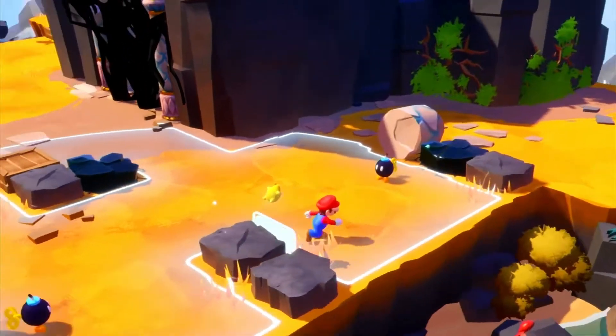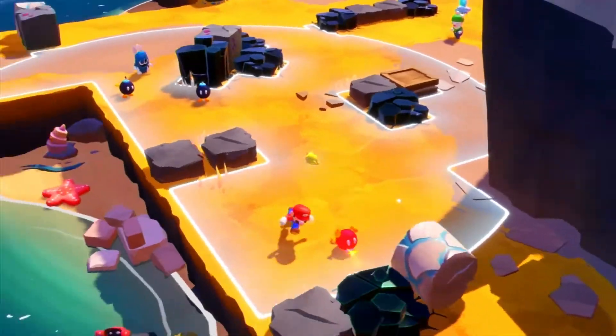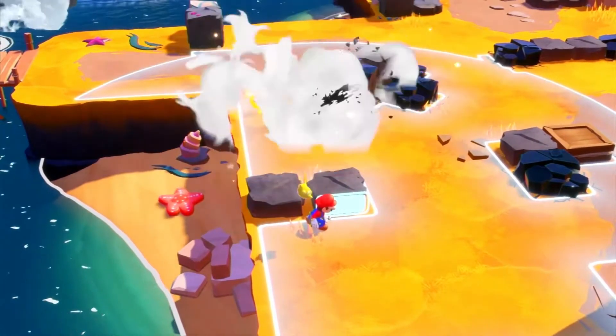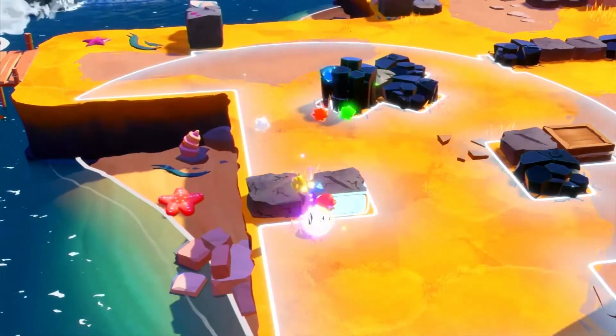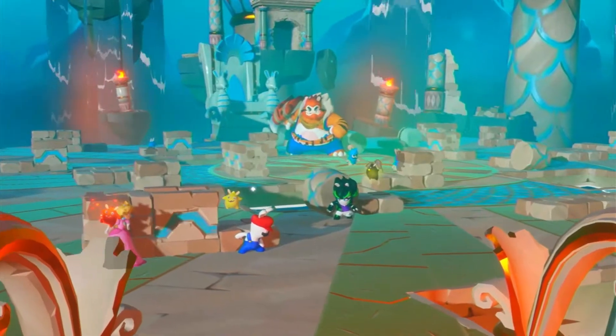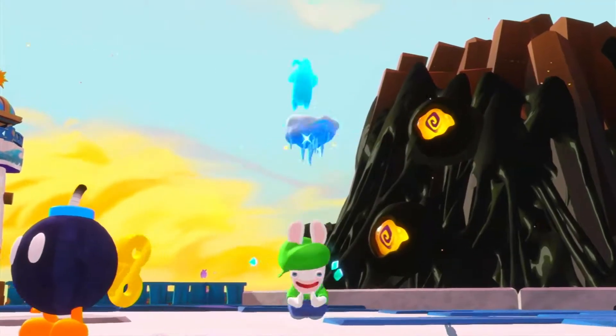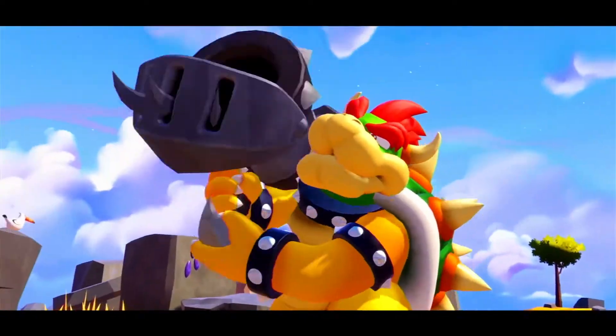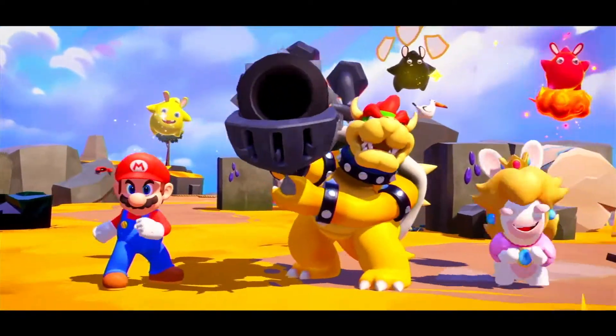All right, we've got the floor again. Dash toward the ba-bomb, and if you chuck it over... Boom! That'll do it. The key to victory is how you assemble your team and navigate around the battlefield. Wait, is that Bowser? And he's joining the team?